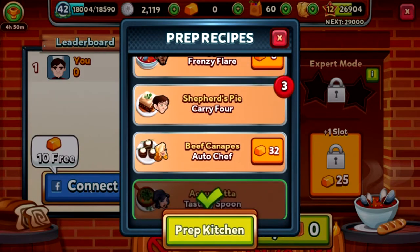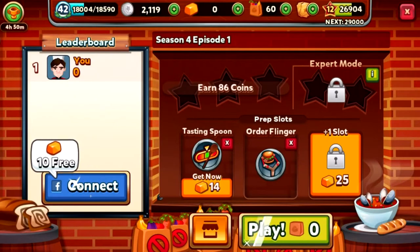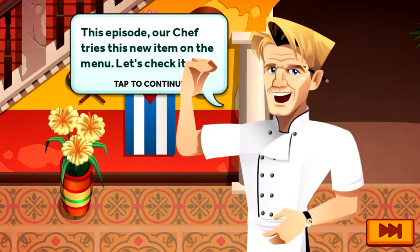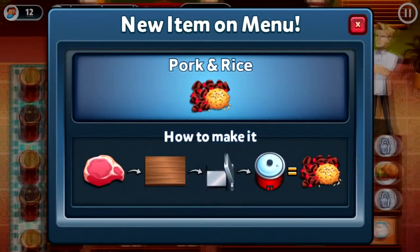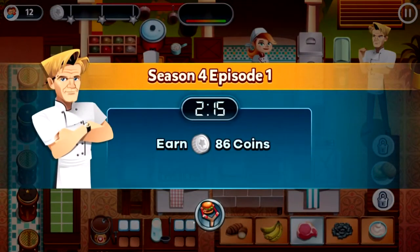Let's go on. We've got three carry fours and six order fingers. This episode our chef tries a new item on the menu. Oh, pork and rice — so now we're introduced with rice, first time since Dubai in the Sky. Because we've got ourselves a rice station, not just a combo station. We don't have combo stations in this menu. Let's see what the pork station can do.